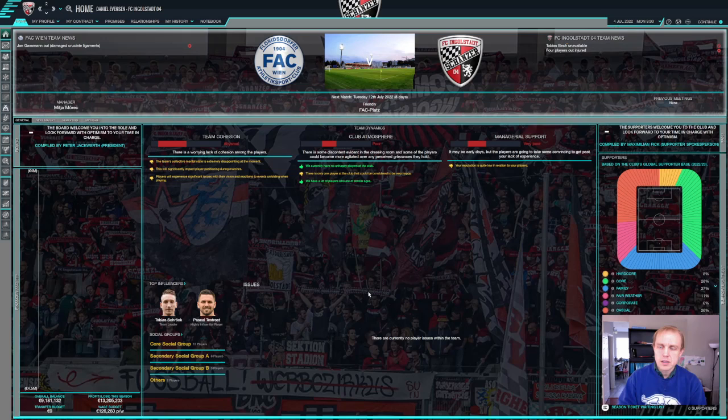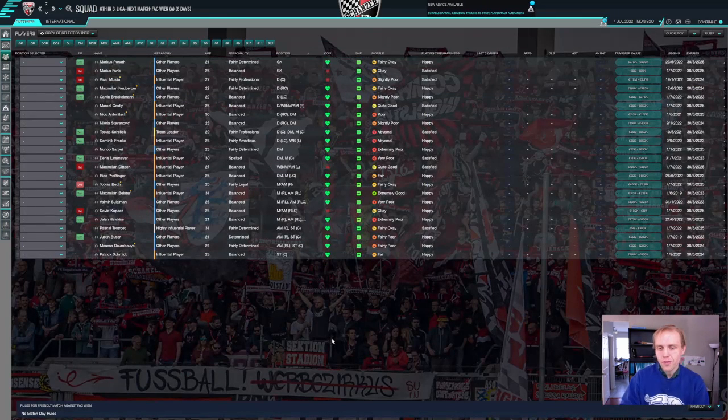You can see we have done nothing. I have not advanced the game once — this is probably the longest I've ever gone without actually advancing a game of Football Manager. As I mentioned last time, we have abysmal team cohesion and a very poor club atmosphere. Nobody likes me because I have no influence and no experience at all, which is very realistic. And the board has happily given me a transfer budget of zero. We'll take a quick look at the squad — I've spent quite a bit of time thinking about what we could do to make something sort of work.